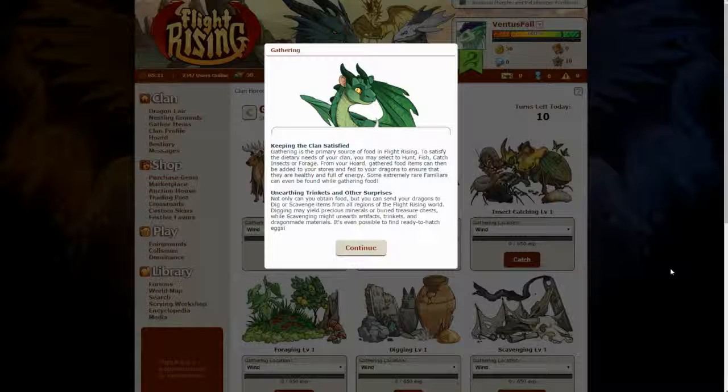Gathering — keeping the clan satisfied. Gathering is the primary source of food in Flight Rising. To satisfy the dietary needs of your clan you may select to hunt, fish, catch insects or forage. From your hoard, gathered food items can then be added to your stores and fed to your dragons to ensure that they are healthy and full of energy. Some extremely rare familiars can even be found while gathering food. Not only can you obtain food, but you can send your dragons to dig or scavenge items from all regions of the Flight Rising world. Digging may yield precious minerals or buried treasure chests, while scavenging might unearth artifacts, trinkets and dragon-made materials. It's even possible to find ready-to-hatch eggs.